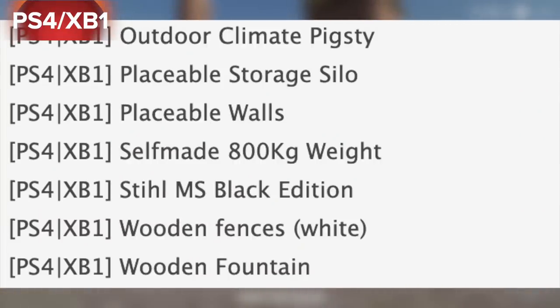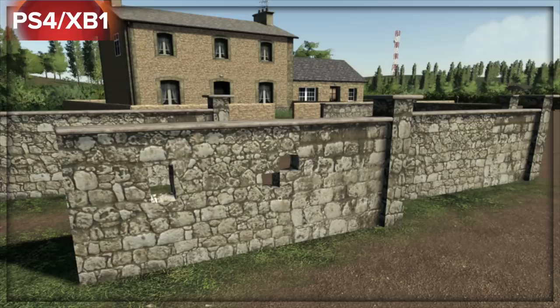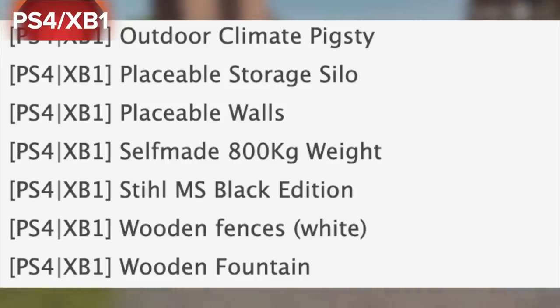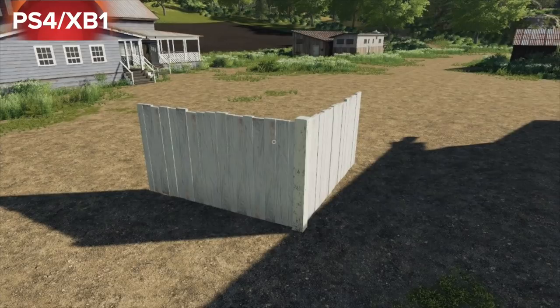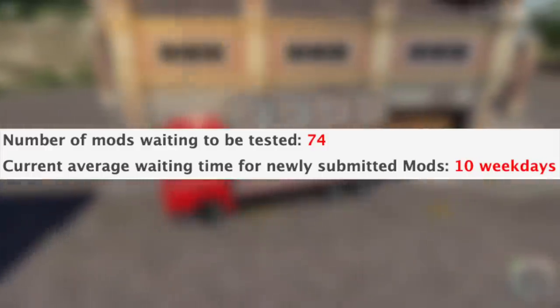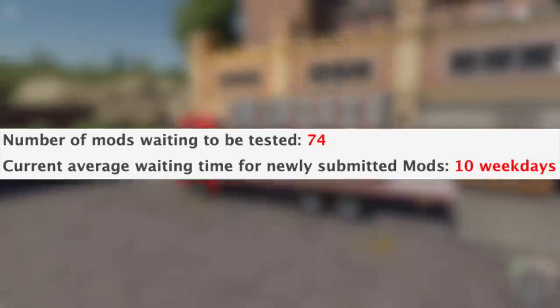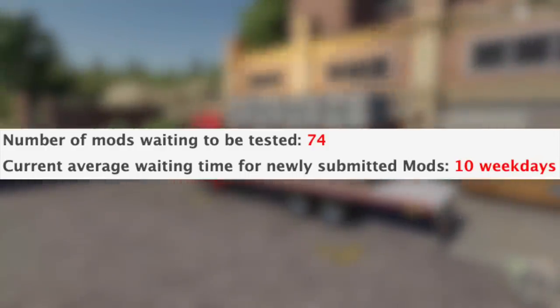In testing is the Outdoor Climate Pigsty. Out now we have the Placeable Storage Silo and Placeable Walls. In testing is the Self-Made 800 Kilogram Weight, the Steel MS Black Edition, and also out now are the Wooden Fences White and Wooden Fountain. With all that being said, we still have 74 mods waiting to be tested and the current average waiting time for newly submitted mods is 10 weekdays.